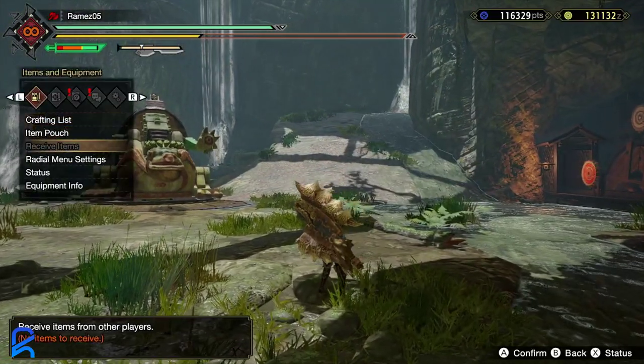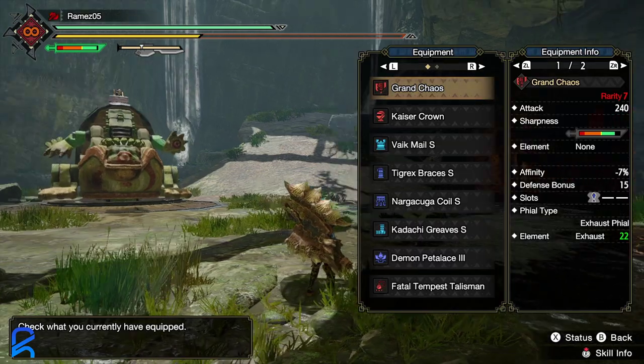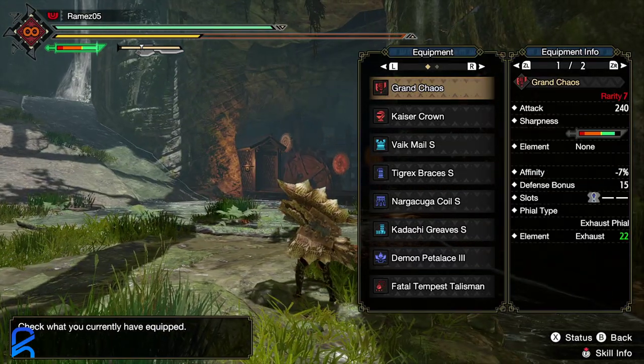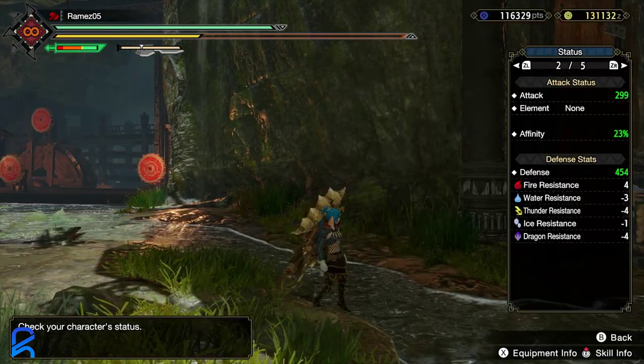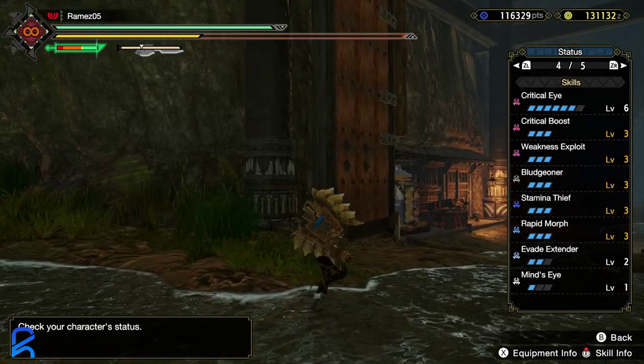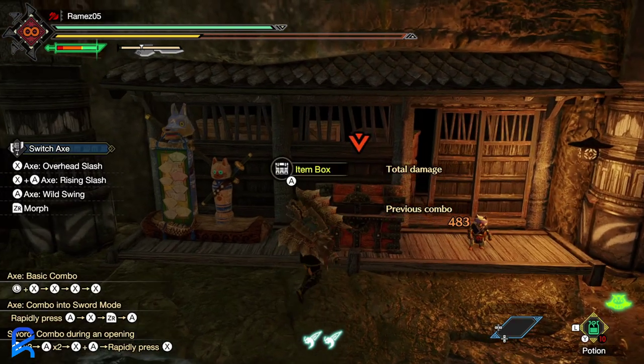This is with as much affinity as humanly possible and Bludgeoner on the Diablos Switch Axe. Keep in mind you also have Exhaust Phial on this thing, which is probably useful. I also have Stamina Thief on this — I think I was able to get Stamina Thief on the other ones too. Let's look at the next build.